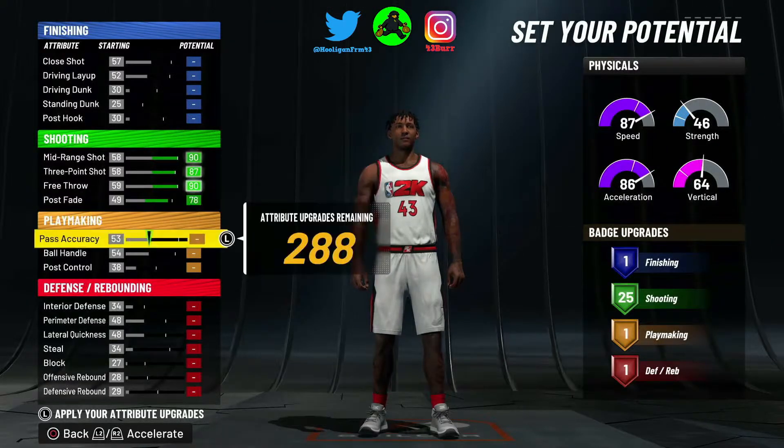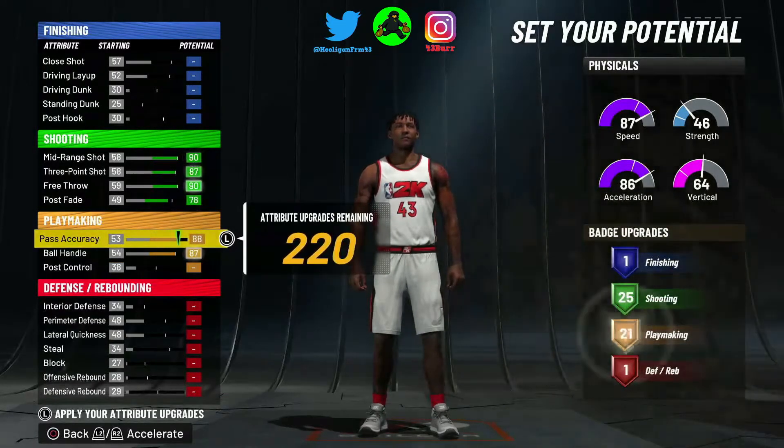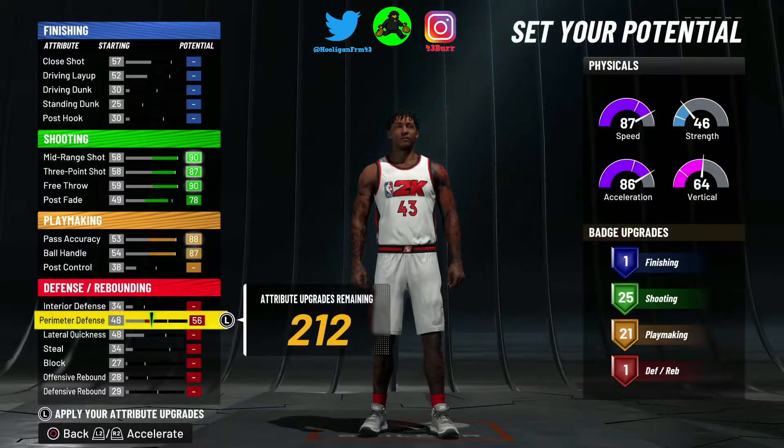At 78 post fade, leave it right there — 25 shooting badges, you're good, that's all you need. Then we want to go with ball handling first and the passing. We're gonna leave it at 21 right now and work on it.